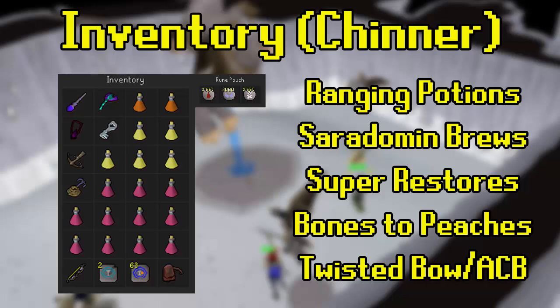Other things you bring are optional. The imbued heart helps quite a lot with mage defense during the kill from Wingman Skree, the mage minion, and also when you're barraging afterwards. However, you may be brewing down constantly as the damage output can be quite high on some kills, so you're brewing down your mage level anyway — there's not really much point bringing the heart, and you might as well swap it for either a restore or a brew.